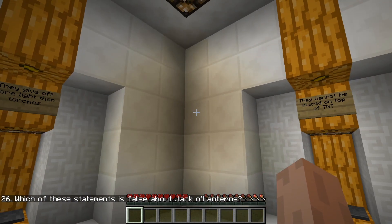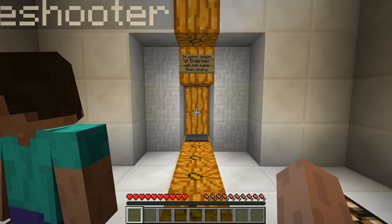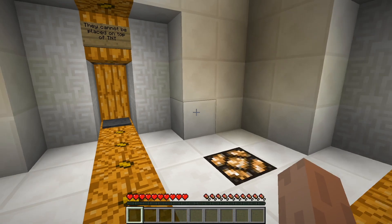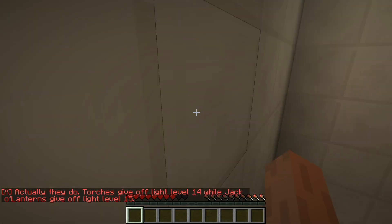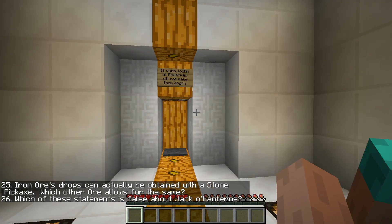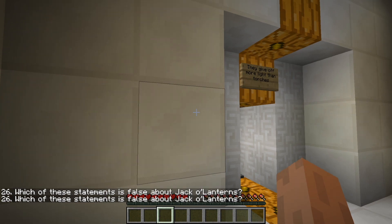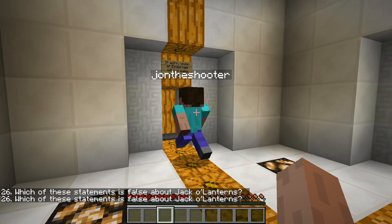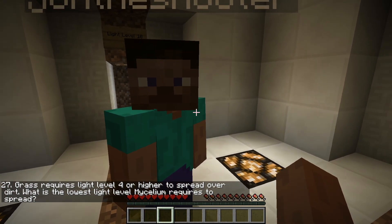What is false about Daylight Sensors? They cannot be placed on top of TNT. I don't know that for a fact. They give off more light than torches. I don't think that's true. If an Enderman is looking at them it will not make them angry — that's true. You can use them to create iron and snow. That's true. So those two are true for sure. So it's either the TNT or the torches light. I don't know if they give off more light. I think they do. Actually, they do. Torches, they give off more. We're supposed to choose false. They cannot be placed on top of... Jack-O-Lanterns. Maybe you can't put them on. You can put Jack-O-Lanterns on. No, you can't. You can put carved pumpkins, but not Jack-O-Lanterns.